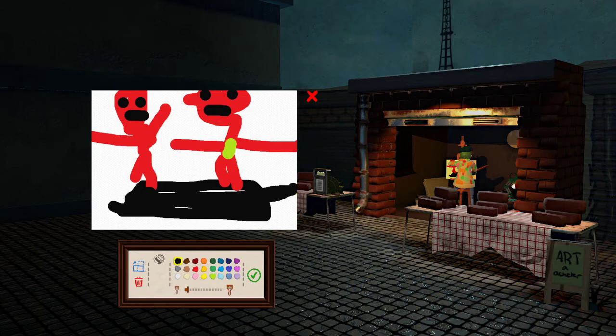Number 5: Norfair. This stage is filled with cool mechanics like lava coming from the walls, lava coming from the ground, lava coming from the background.